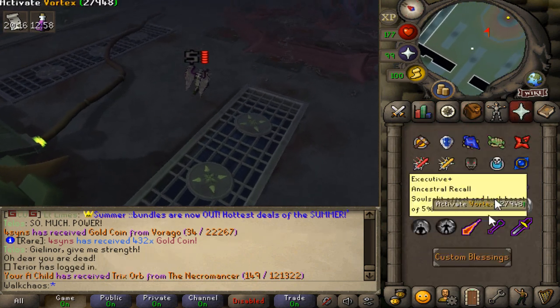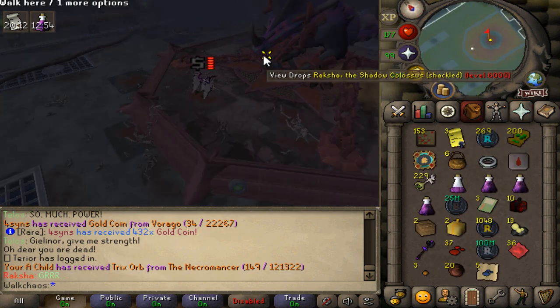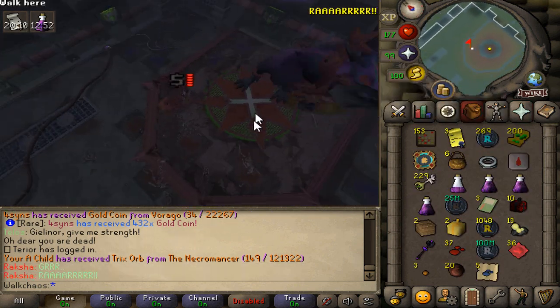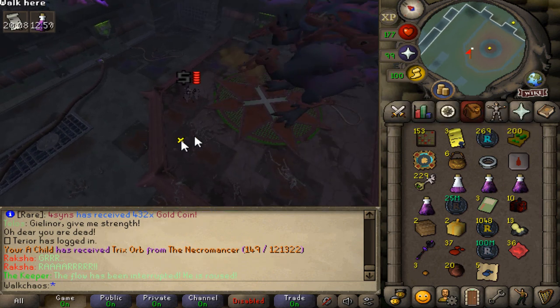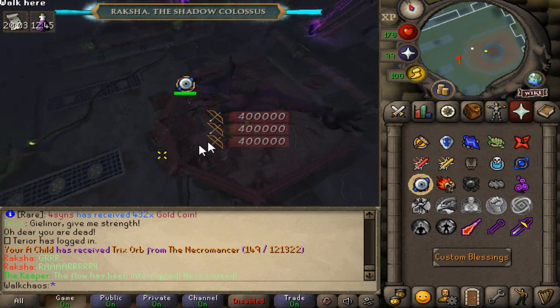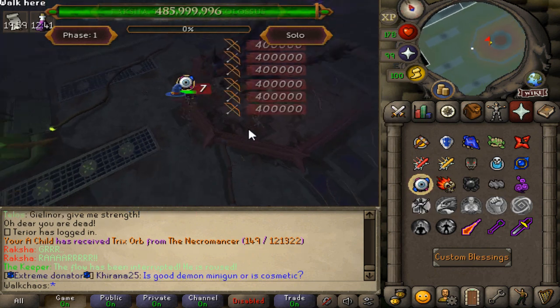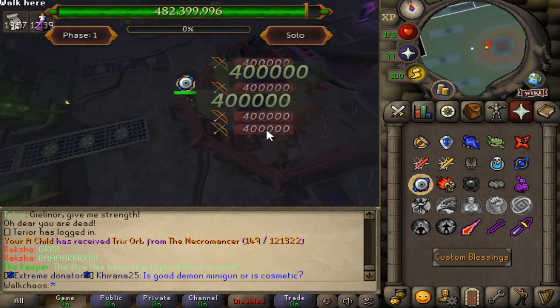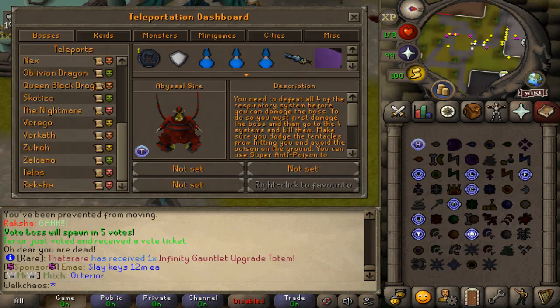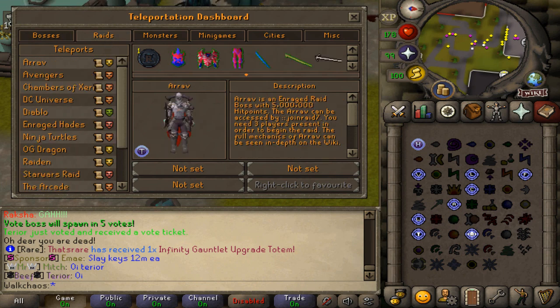Another crazy boss with custom content is Rockshire, recently released. I haven't done this boss yet but I've seen other people do it. As you can see, it also has custom animations and everything looks absolutely awesome. This is content you will never find on any other custom server than Redemption, which makes this server so unique and definitely the number one out there. And that's pretty much the boss section.